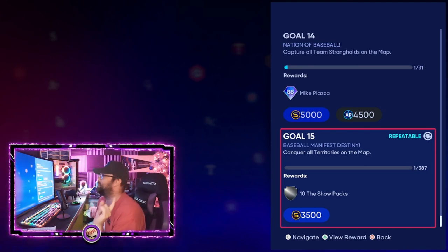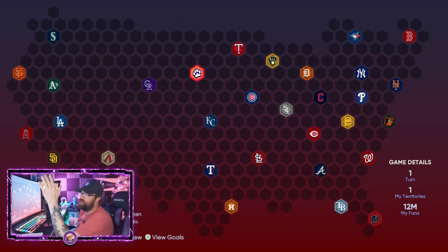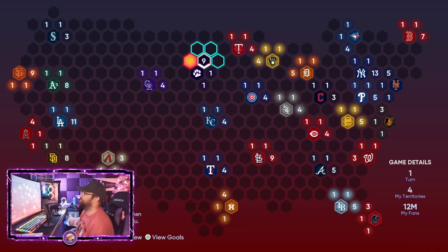Now let's cover the best strategy to complete the map fast. Looking at the full map with all 30 teams, notice the western US has far fewer teams and hexes than the eastern side. My recommendation for everyone is to start on the right side — the East Coast — and work outward from your starting position. First, grab all the open, unoccupied hexes you can connect to, building a barricade around your stronghold in the middle of the map.